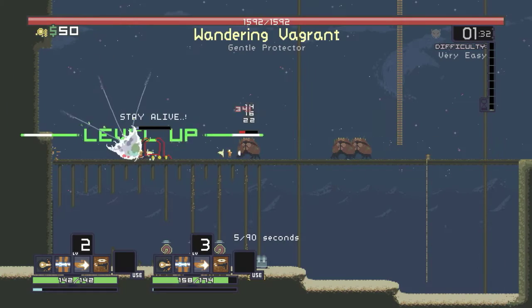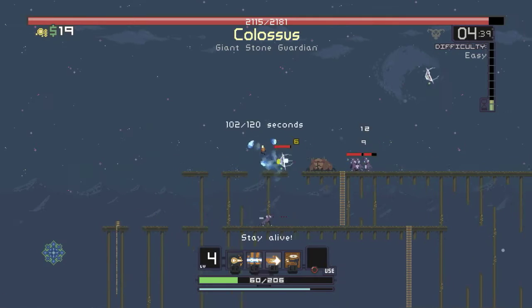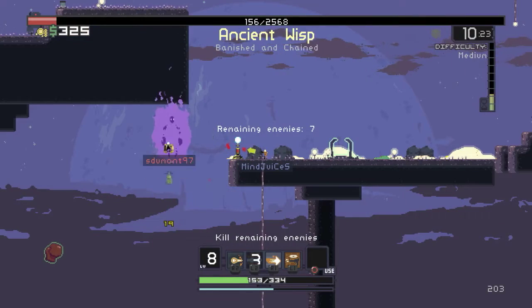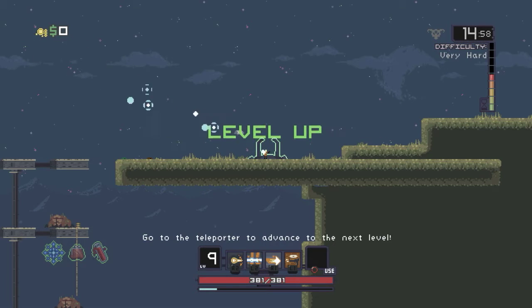After you find a teleporter, pandemonium ensues. The big bad boss will appear and hordes of new enemies will come after you. This will also activate a countdown. After the countdown ends, the monsters will stop spawning, allowing you to clean house and move on to the next level.